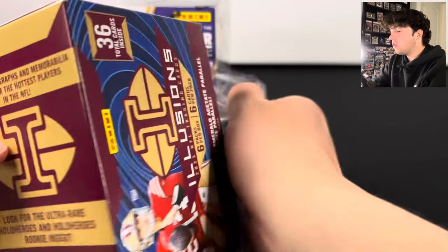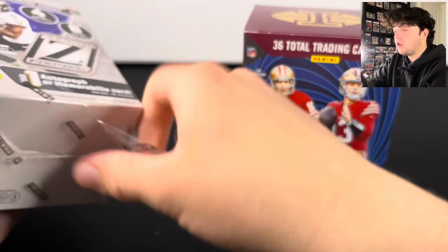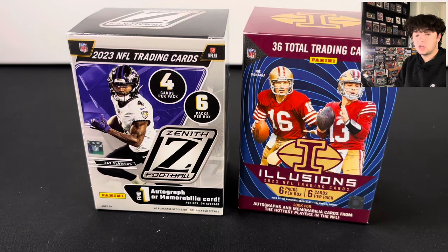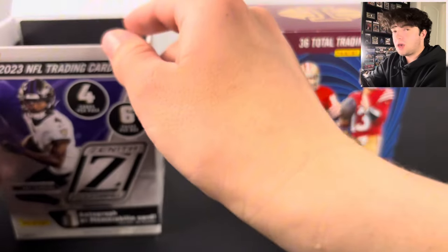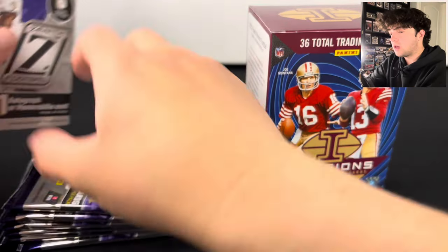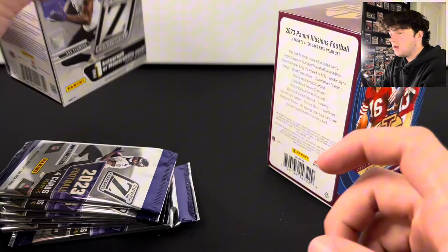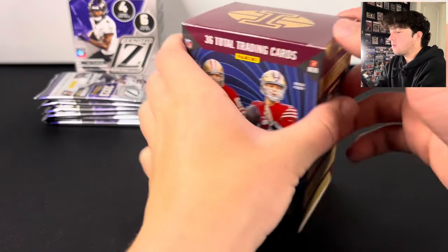We've done pretty well on Illusions in the past. Yesterday's video was the brand new Zenith and that wasn't too great — we can never seem to hit autos out of Zenith. We did hit that CJ Stroud, which was a pretty cool one, but I want to see what these paper products have for us. Some numbered stuff and autos — you get one autograph or memorabilia card from Zenith, but as we know, it usually ends up being a memorabilia card.